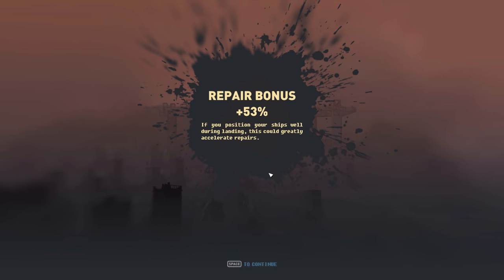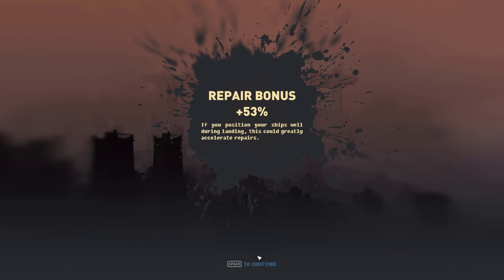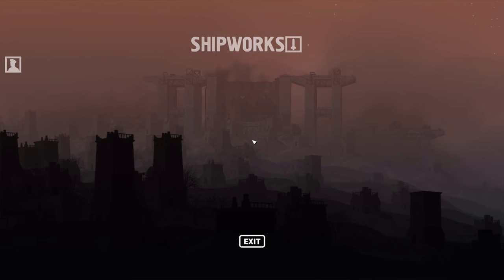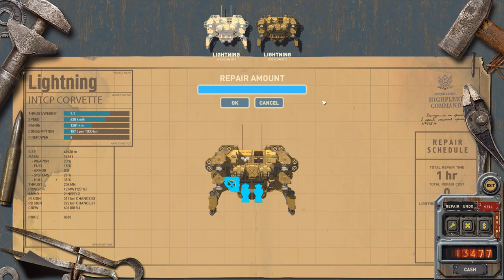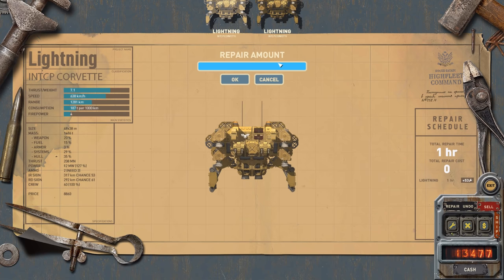Lovely touchdown. If you position your ships well during landing, this could greatly accelerate repairs. I love that it's still smoking with fire from the engines — it's so cool. We've only got two engines damaged here and some hull — no biggie. It's actually not going to cost us anything. I'm not sure why sometimes it doesn't cost anything.